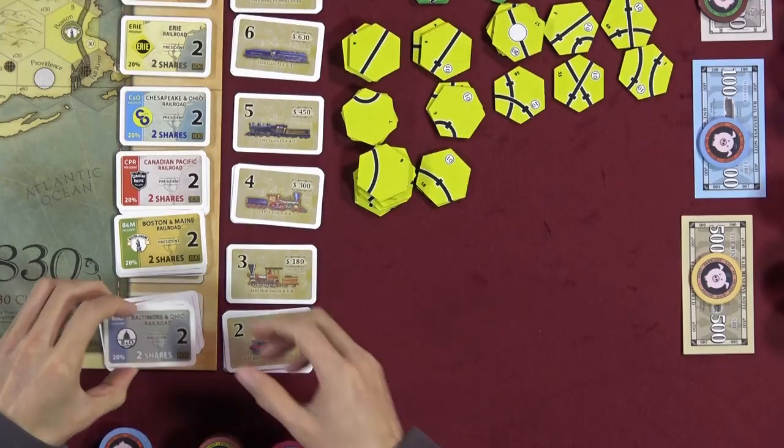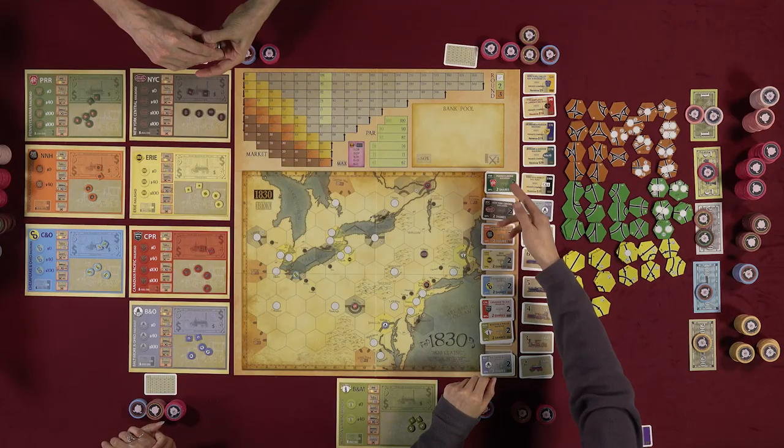In a stock round, players go in clockwise order. On your turn you can first sell shares, then buy one share, then sell shares again. You can only ever buy one share per round. If you sell a share, you cannot buy that same share again that round — for example, selling B&O shares and rebuying them would be exploiting the price drop.